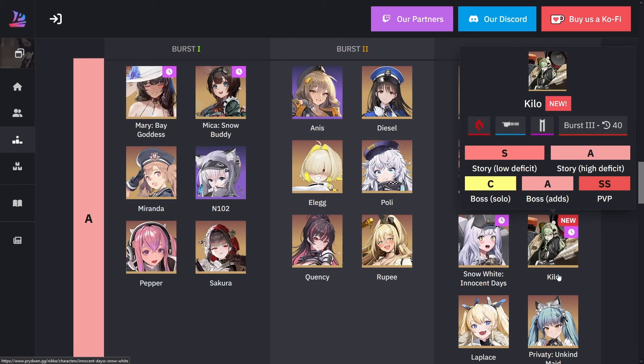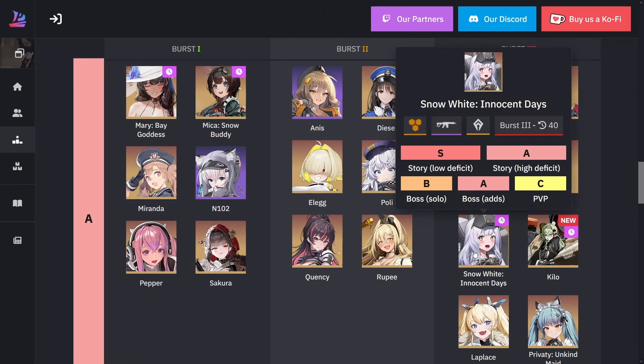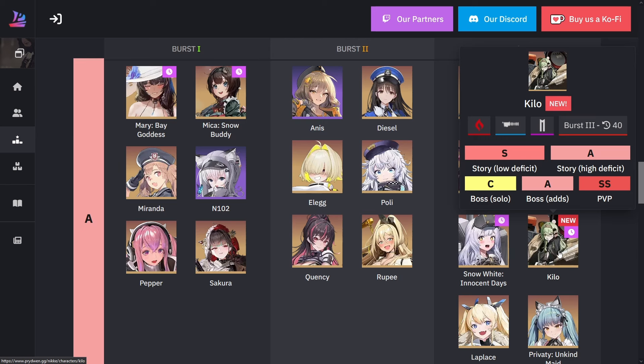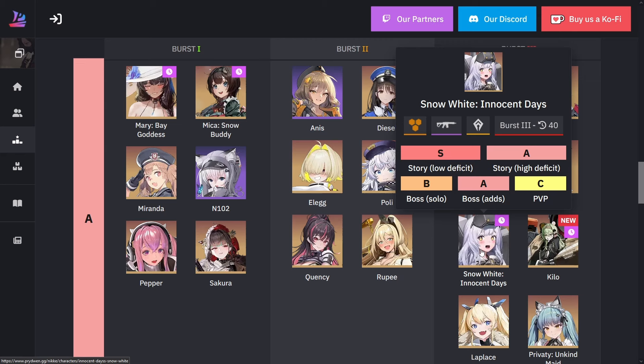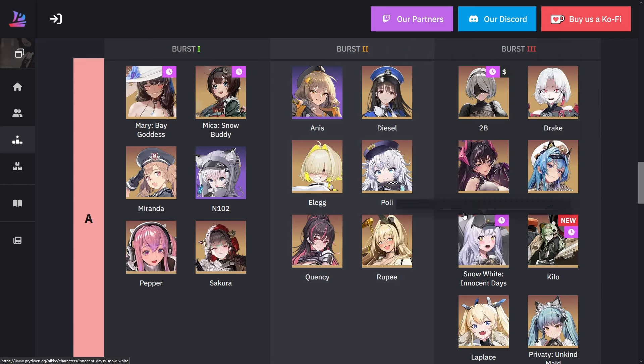Both Small White and Kila were given out for free. Small White was given during the one-year anniversary and Kila for the one-and-a-half-year anniversary. Small White, as a pilgrim unit, not only gives herself more max ammo but every certain number of attacks she throws a volley of missiles — quite a long duration with a lot of missiles. Once she gets her burst, the volleys shoot even faster. She does very good wave clear.